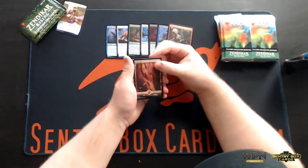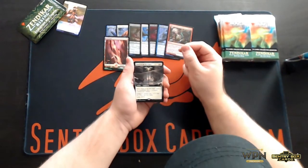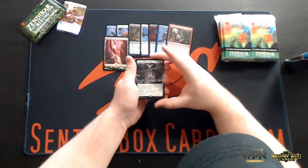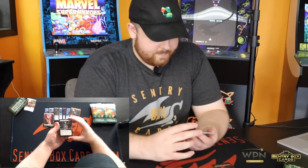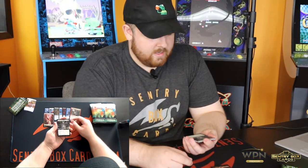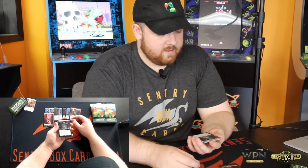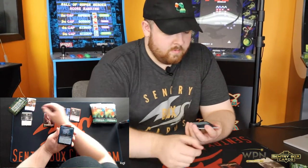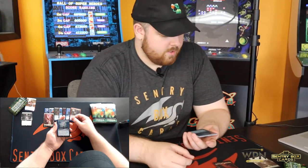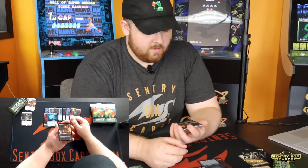I'm a huge fan of the island — I'm sure we'll see one of those later. Our first full art, we have Maul of the Skyclaves. This is a cool build-your-own kind of big beatdown spell. I like a lot of these new equipment from the format as they all enter attached to a creature — they're kind of like these more versatile auras. We got Foil Confounding Conundrum.